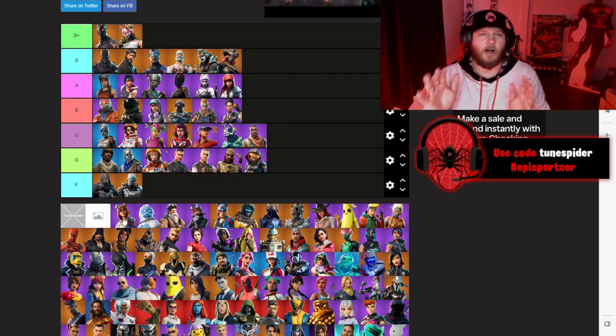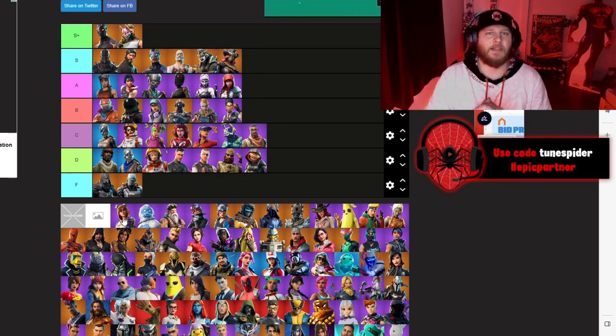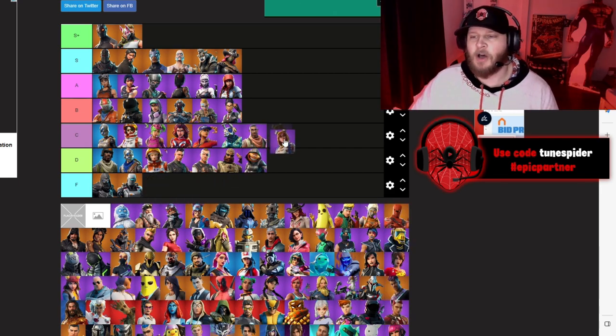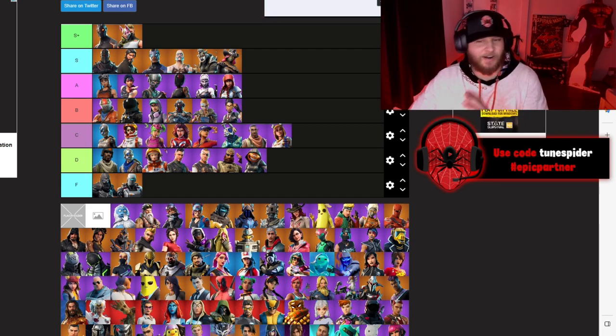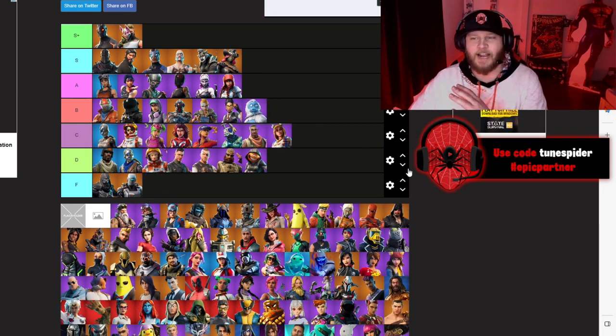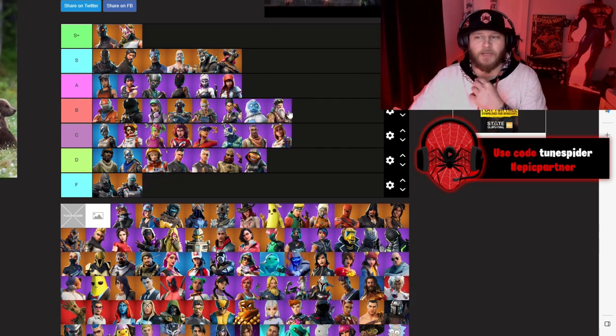Up next we got Onesie from Chapter 1 Season 7 — my all-time favorite season. Onesie is going C. Trogg I was going to put in C, but one of my best friends rocks Trogg so I gotta put him in B. Sergeant Winter — Daddy Claws — going B for sure. I love that they still involve him with every winter season. Powder I really like — this snowboard skin was really cool, also going in B.